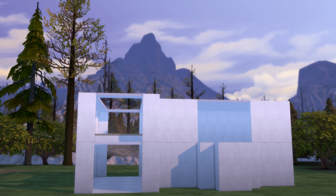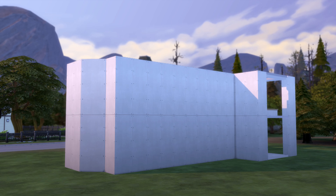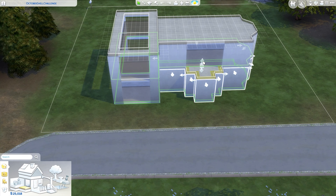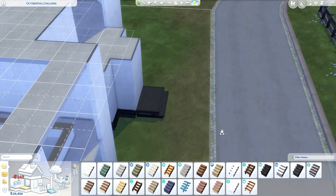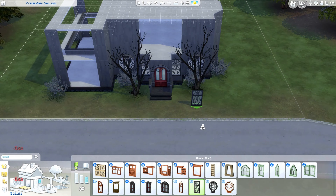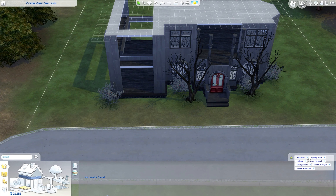I'm excited to see what you guys do with it. I placed it down in Forgotten Hollow because I wanted to keep with that spooky theme. Here are some screenies of what it looks like. The first thing I knew I wanted to do was bump it up and raise that foundation level. I could also see it being in Sulani if you wanted to keep it more modern and not have a foundation — though in Sulani you actually have to have a foundation, if I'm correct.